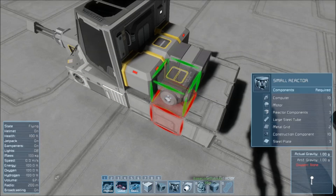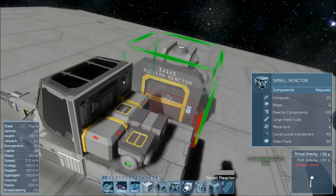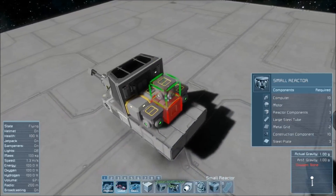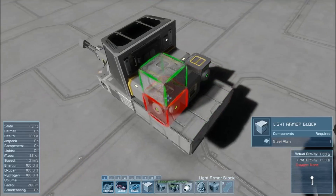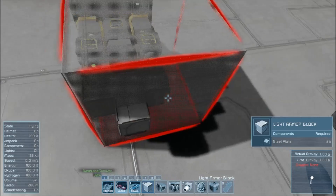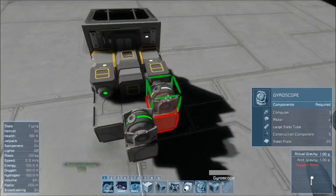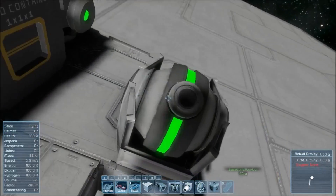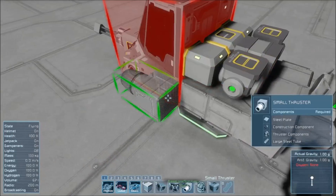Next, you want to grab your reactors. I just like to place them the same sort of direction — one there, one there, so that's two reactors, nice and in place. Then after that, we're going to grab one block there, and on top of that we're going to place the gyroscope. This is so that there's a gap between the gyroscope and the cargo container so you can easily access it still.